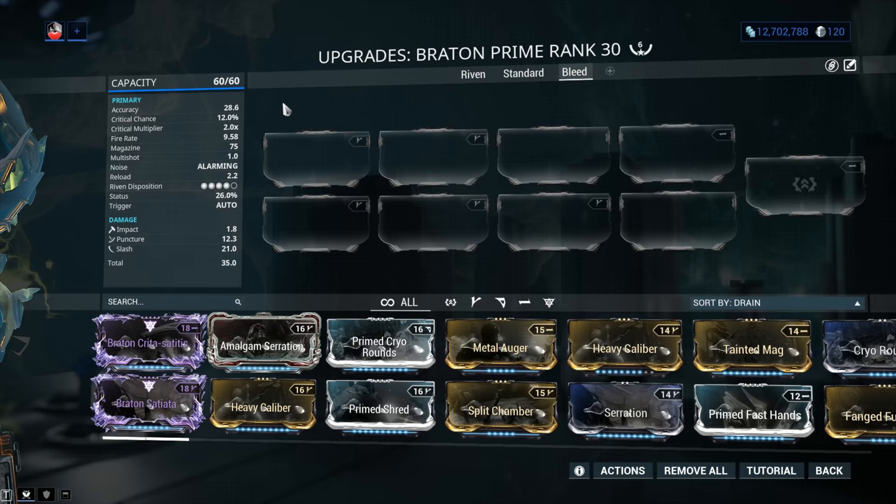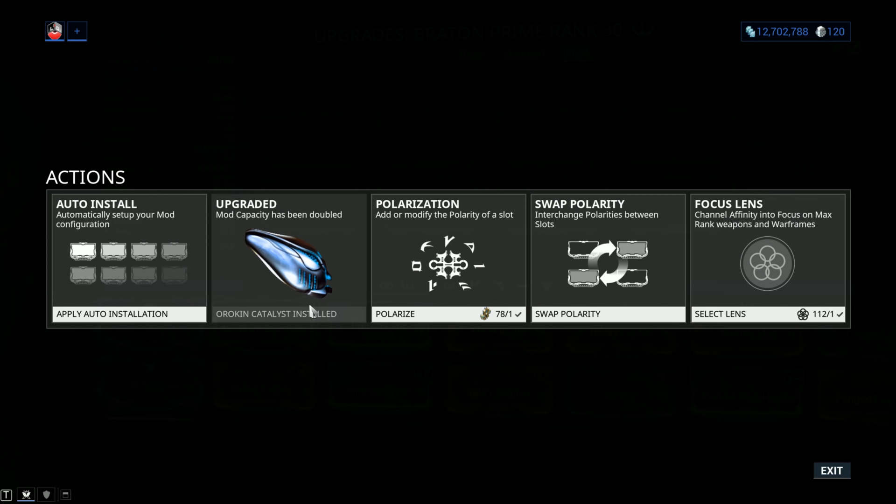Mod capacity is 60 out of 60. As soon as you finish building your Bratton Prime, it's going to be 30 out of 30. Jump into Actions and install your Orokin Catalyst, which will double your mod capacity. Unfortunately in Warframe, this is a necessary step if you want to max out any weapon. You can farm it from Nightwave, get a blueprint from the daily Sortie, or pay 20 plat to have one installed. These Orokin Catalysts do appear on alerts and invasions after devstreams, and some events also have them as a reward.